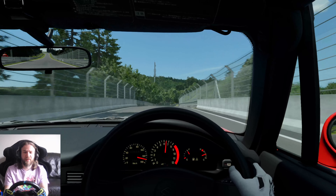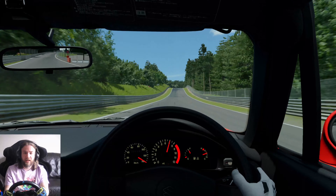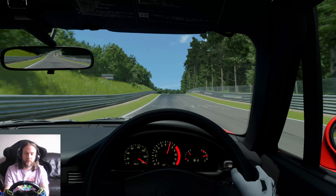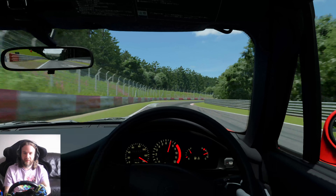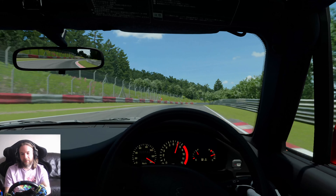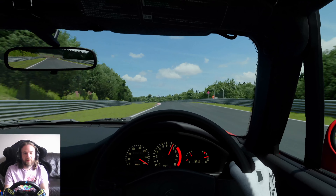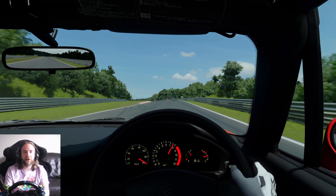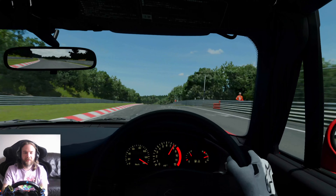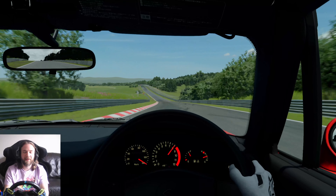I don't even know if this car has a fifth — we may find out at some point if we drop it off the side of a cliff. Flat out through Flugplatz — easy flat, easy flat over the top. The car's not really accelerating too much but look how low we are — literally the guard rails are in eye line with us. The top guard rail is where our head is, we're so low down in this little diddy thing.